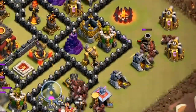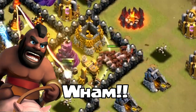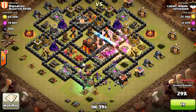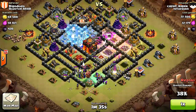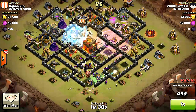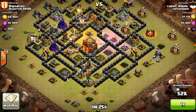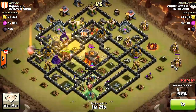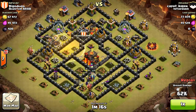The Hog Riders are going in — bang! They broke it off and they're still going. They deploy the heal spell — that's always a good idea now that they're out of the hot zone. Just target that Inferno Tower — that's the number one thing. This is a really good strategy, and no one expects you to use Hog Riders anymore, so take advantage.